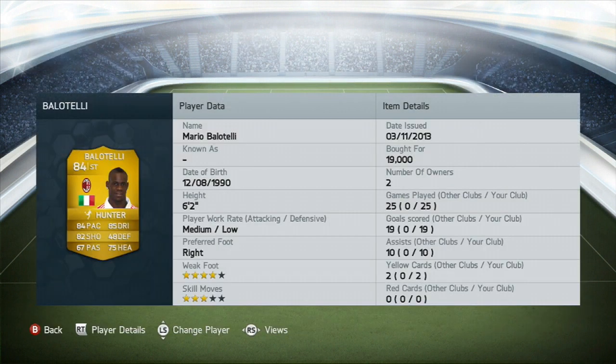Balotelli — I don't know, his face is the review. Just look at his face. Doesn't that say that he's a fucking baller? 84 pace, 85 dribble, 82 shoot, 75 heading — that's an EA glitch, it's probably 99 heading, they forgot to write it. 4-star weak foot, 3-star skill, 6 foot 2. In 25 games: 19 goals, 10 assists — only for 19,000. Oh my god, this guy is such a must buy.